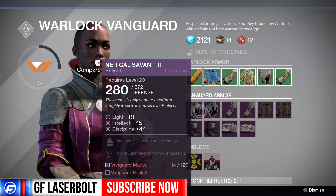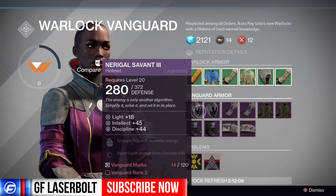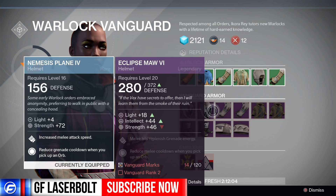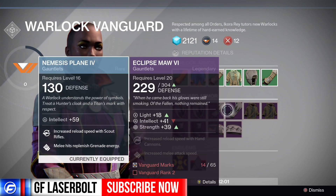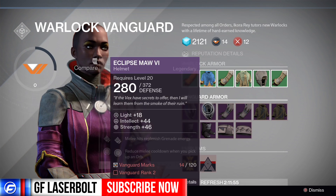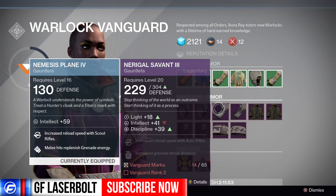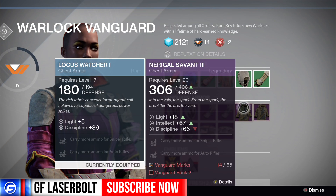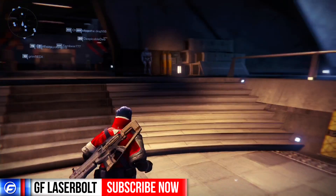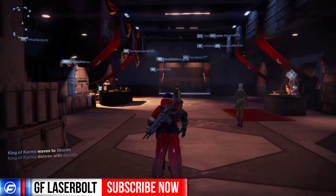She might have something, but it's highly doubtful. If you have enough vanguard marks, you can purchase gear that gives you a lot of light. This one is about 120 vanguard marks and requires vanguard rank 2. This one is 65 and this one is also 65, but it gives you 18 light — so you might want to come and get these.